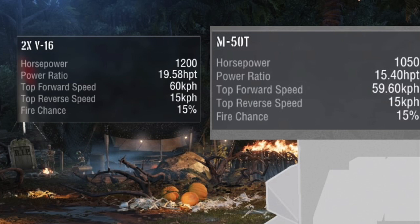As you can see, this is the engine comparison — the 260 is on the left side and the IS-7 is on the right side. The horsepower-to-weight ratio is better on the 260, and the forward speed on the 260 is also better, though not by much. Reverse speed and fire chance are the same. So the 260 is a faster tank. No longer will the IS-7 be the only fast heavy tank — you've got the 277, but that doesn't really have armor. Either way, we get a fast heavy tank here.